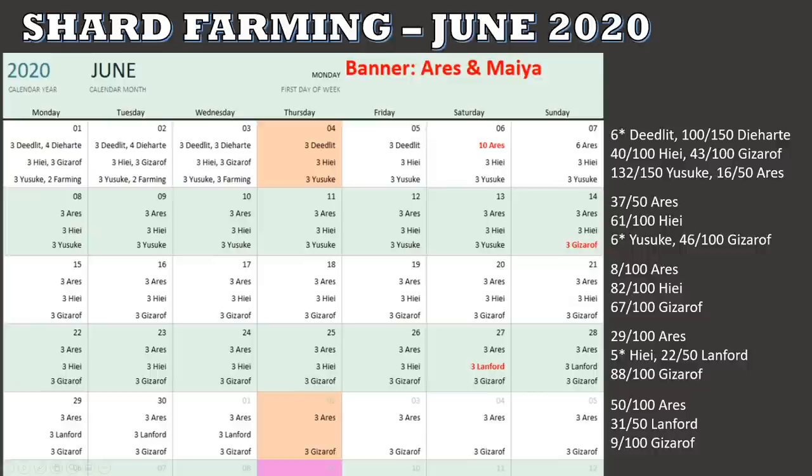Shard farming-wise: last week we still had the 18 Gate of Fate event, so I was farming Deedlit, Diharto, Hiei, Gizroth, and Yusuke — five characters. The final few runs were going into unlocking characters, which really helped. On Thursday when the Ares and Maya banner occurred, I was still farming Deedlit, so I didn't start Ares until Saturday. End result: Deedlit is now 6 stars, Diharto is at 100/150, Hiei at 40/100, Gizroth at 43/100, Yusuke at 132/150, and Ares at 16/50.